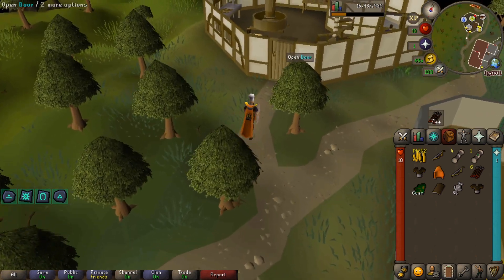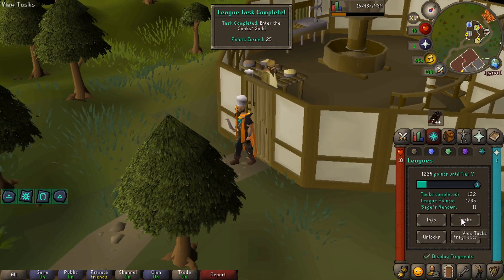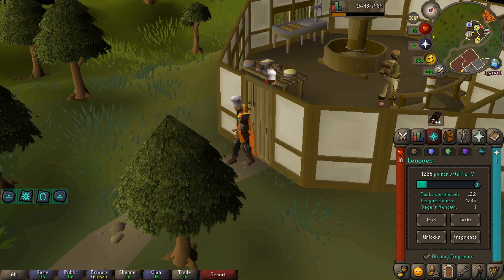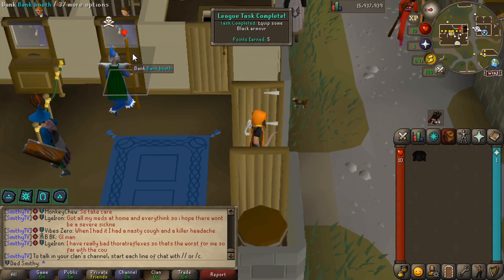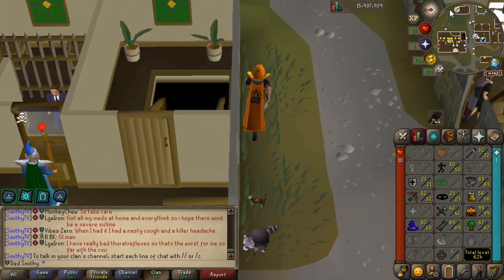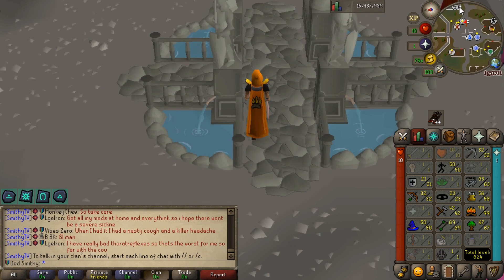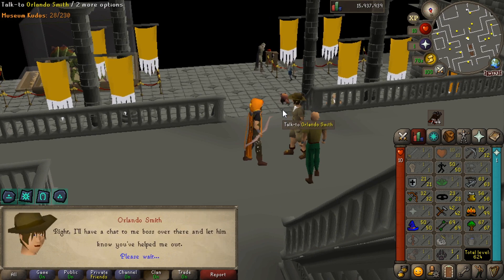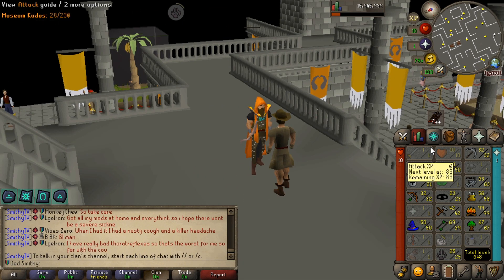Opening the door to the cooking guild — is it five or 25 points? It's 25! Very nice. That gives us 11 sage renown, which means Hunter is getting unlocked. Going to put the black platebody on — another task, equipping black armor. Going to do the natural history museum quiz to get the hunter levels from it. Done it! Complete the Natural History Museum quiz — 25 hunter XP on the board.